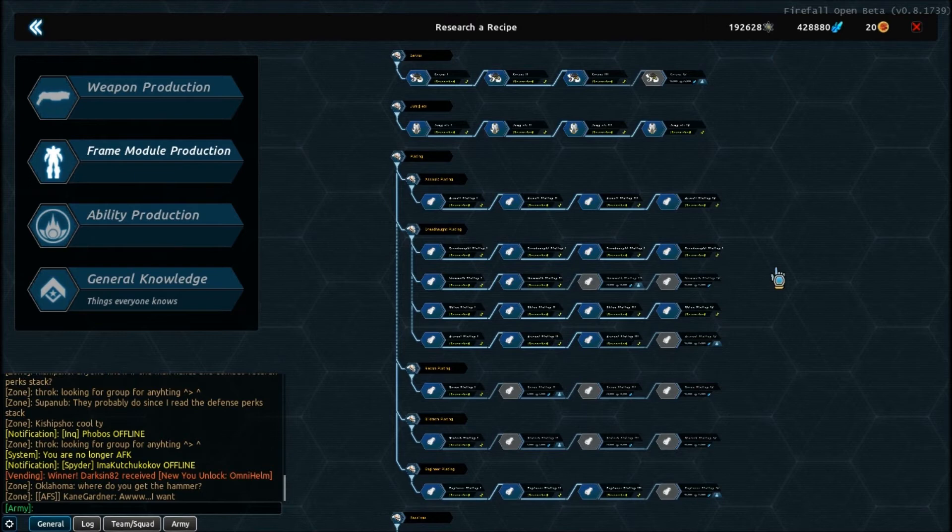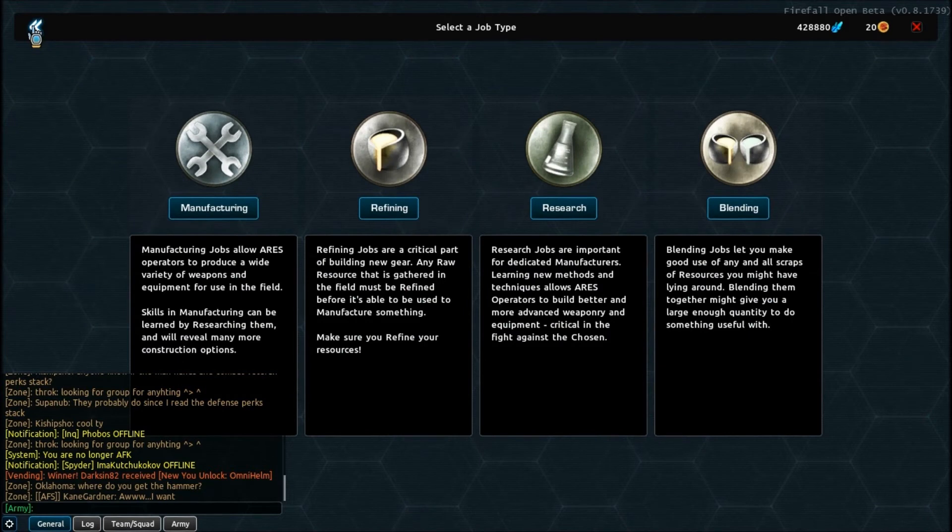When I say lose access to recipes, that's only the ability to craft and further research recipes. You will not lose progress in actual research. If I were to spec into weapon production and max out 3 frames on research, getting all their primaries and secondaries researched, I would still have that research done if I changed from frame module and back to weapon — I would still be able to craft those recipes. They're wanting to basically increase interdependence between players. It's a hot topic; I'm not sure how I feel about it myself, but c'est la vie.